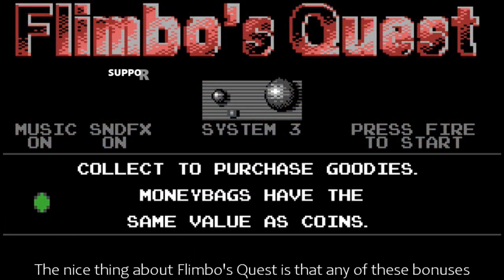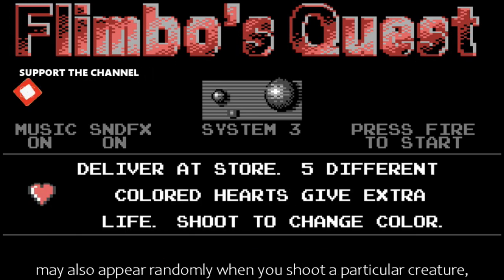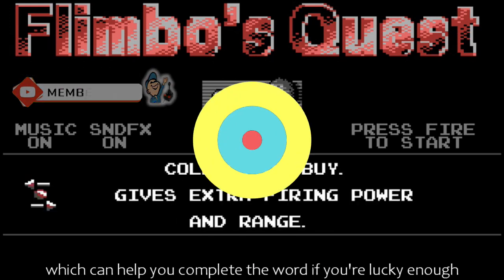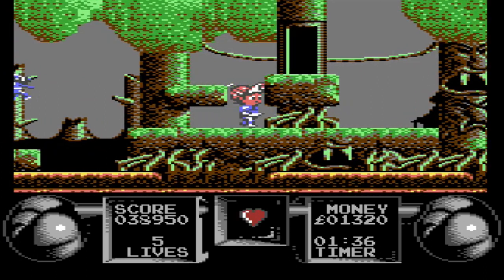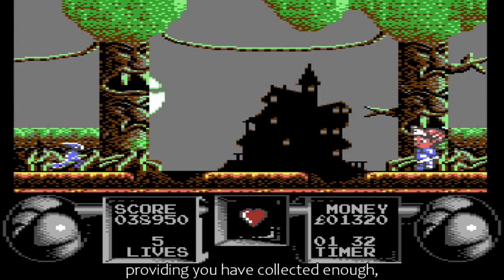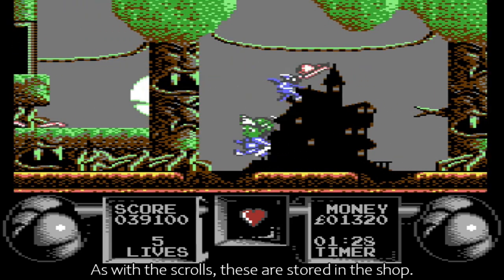The nice thing about Flimbo's Quest is that any of these bonuses may also appear randomly when you shoot a particular creature, which can help you complete the word if you're lucky enough to find the missing letters. Bonuses can also be had in the form of hearts, which provided you have collected enough will endow you with an extra life. As with the scrolls, these are stored in the shop.